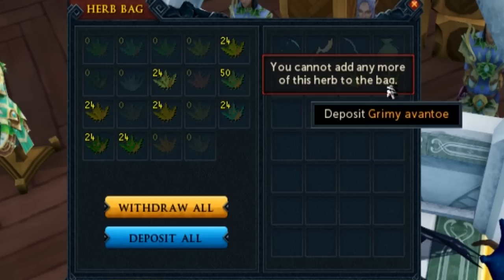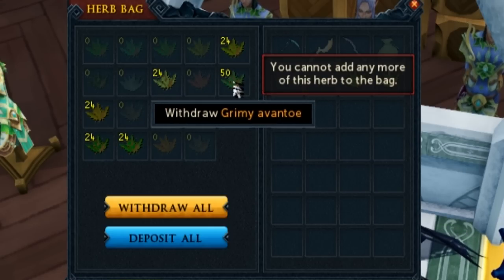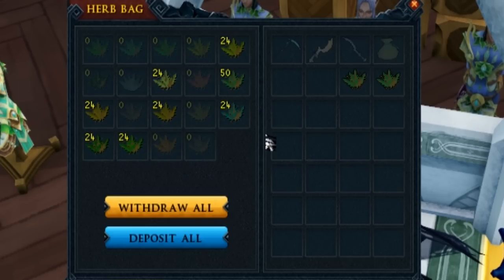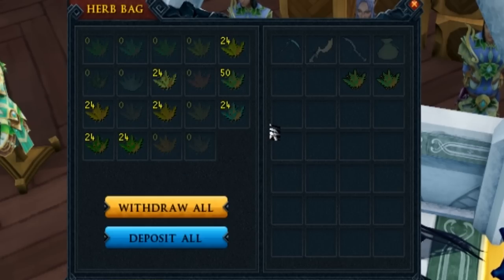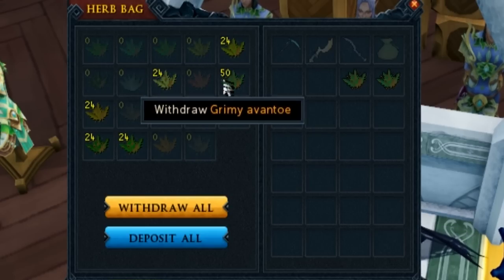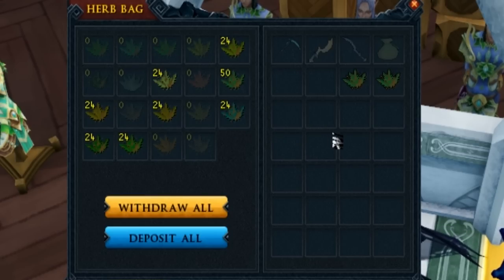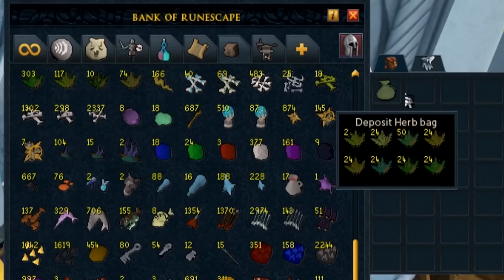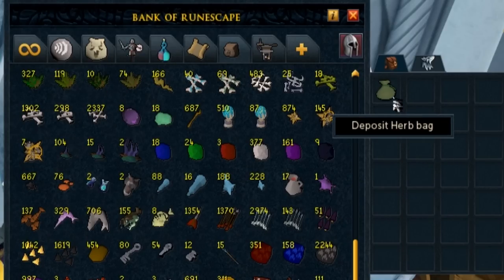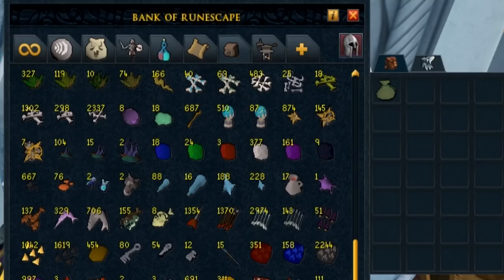The upgrade will probably take it to around 100 or something. This would be really useful at places like Spiritual Warriors — they drop a lot of grimy herbs there. It also works really well in conjunction with the new Herbicide where you can pick up the grimy herbs, put them in your bag, and you're done. There are quite a few other places where it could be useful with Slayer and even farm runs. When you have to empty it, just right-click and empty it in your bank, and you can move on to wherever you're farming.